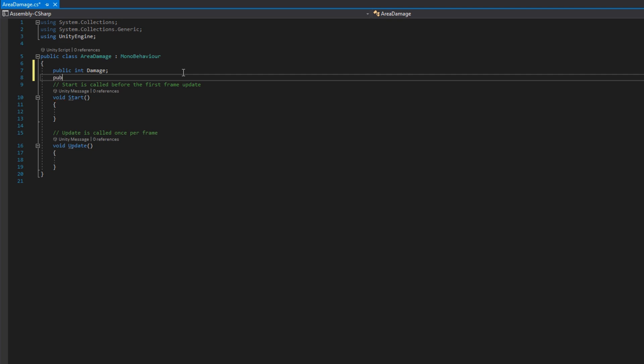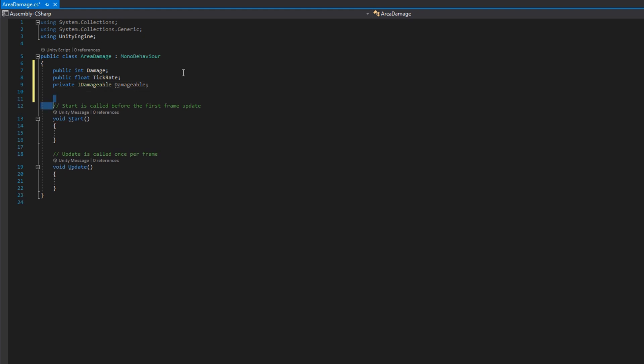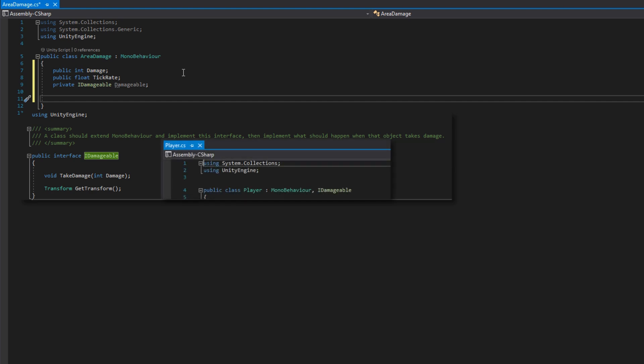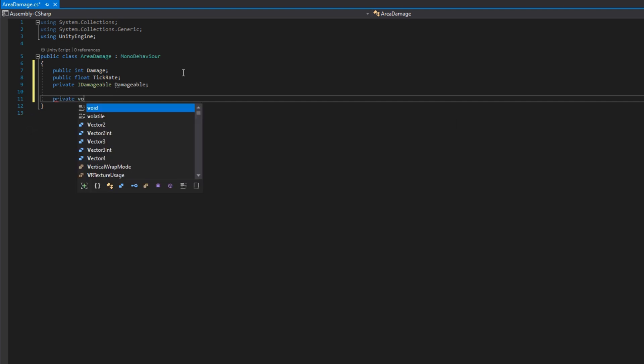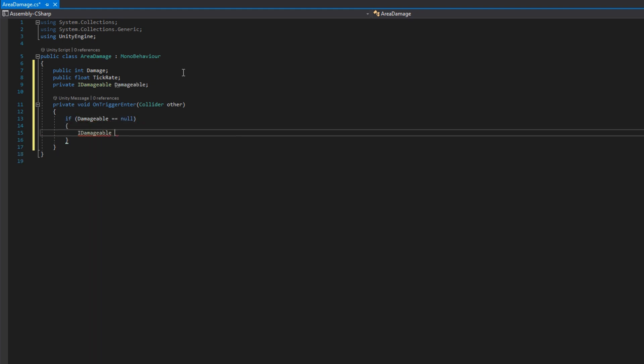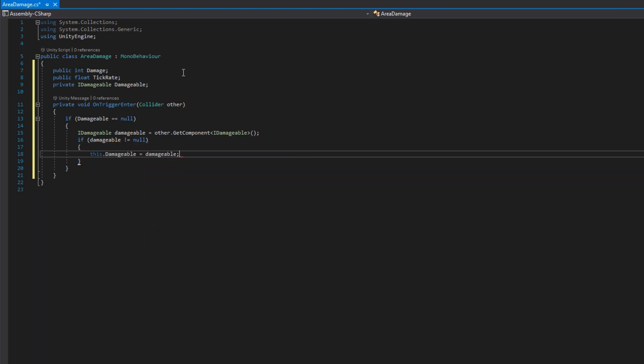We'll start with the Area Damage script. In here we'll add a public int damage, a public float tickRate, and a private IDamageable damageable. This component will get set up by the Fire Breath skill whenever it's enabled, and we'll set up the damage and tick rate based on the Fire Breath scriptable object. The IDamageable is simply a reference to something that can take damage, and the player health implements this. We'll implement private void OnTriggerEnter with collider other — that gets called whenever a collider with a rigidbody enters. We'll check if damageable is null; if it is, we'll try to get the IDamageable component from the collider that entered, and if it's not null, we'll assign damageable and start a coroutine to deal damage.